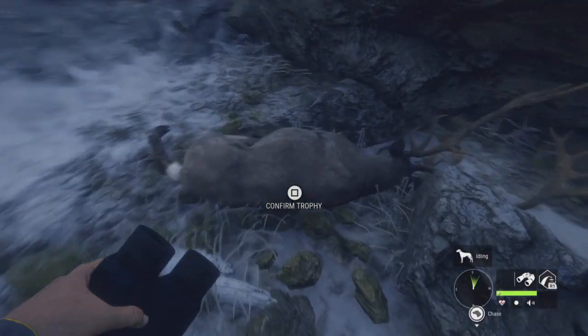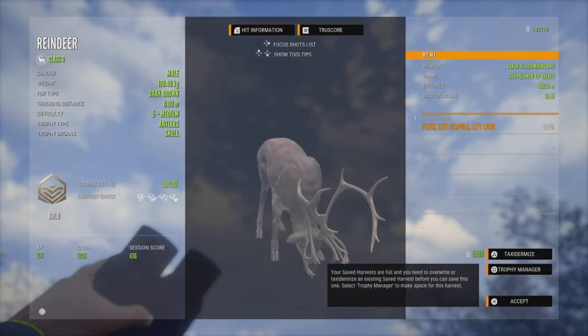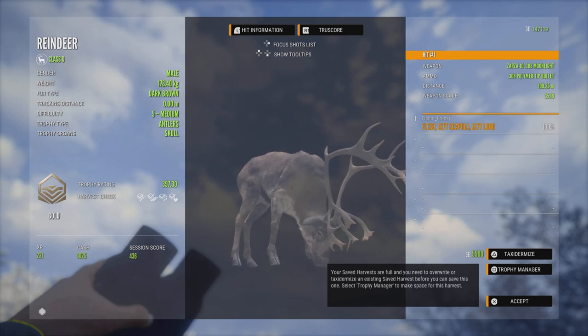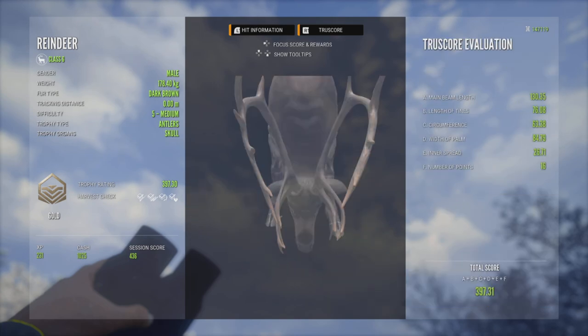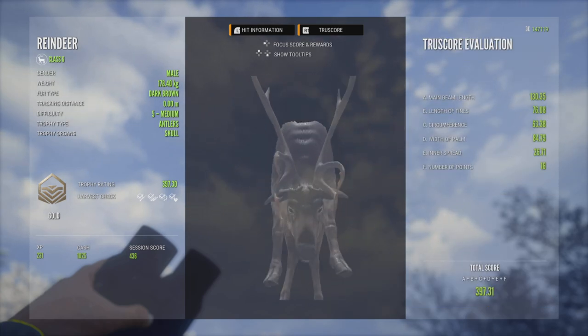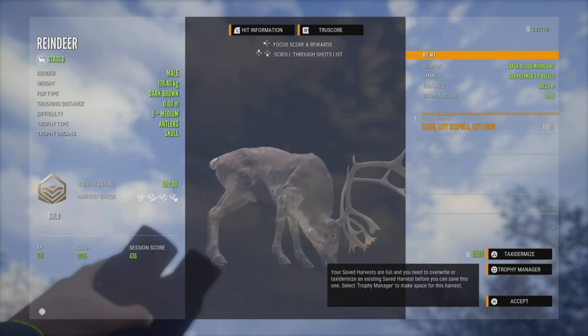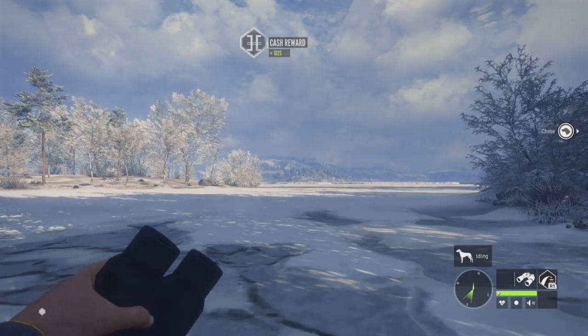Alright, here's our level 5. Oh, that's terrible. Not even close — not even remotely close. That is such a tiny level 5. I don't even know how that would make it to be a level 5. I mean, the rack's way too skinny. There's a version that makes it, but it has to be bigger. Unfortunately, this guy was not there.